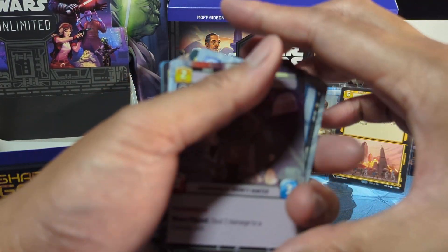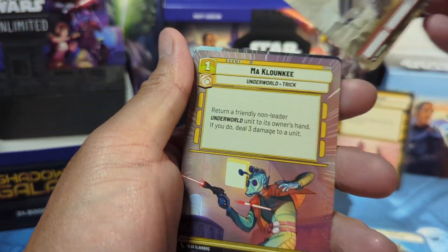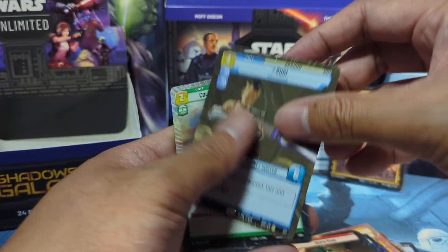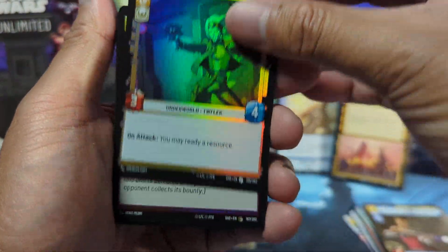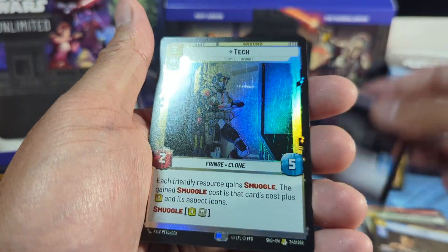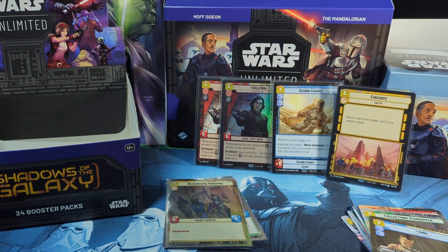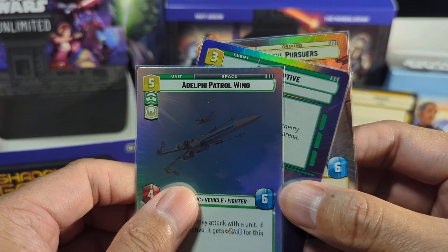For the hyperspace cards — let's go through them real quick. This one is a rare: Sugi, and this one is a common. As for the foil cards, this is what we got for the foils — quite a few. This is rare Tech, and also rare: Unrefusable Offer. We also got these three hyperspace foils: Resourceful Pursuers, Take Captive, and Delphi Patrol Wing.